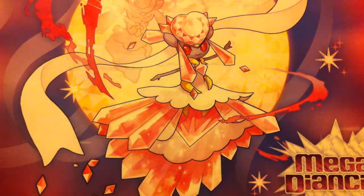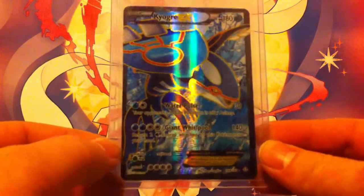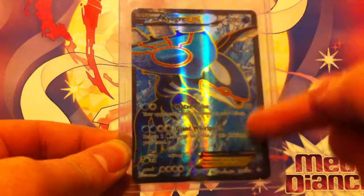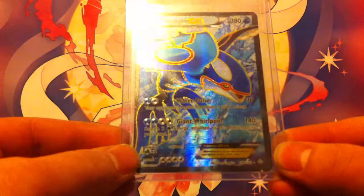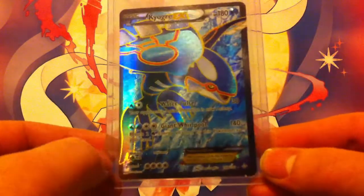The next card is the full art version of Kyogre EX. As you can see, the Pokemon takes up the whole card — it's much cooler looking artwork. It's the same exact card in terms of attacks, HP, retreat, and weakness — just different art. I'll show them side by side so you can see.